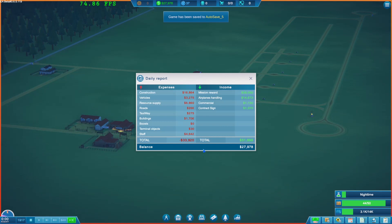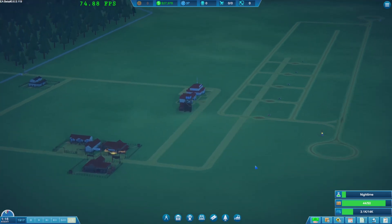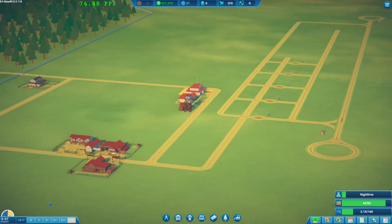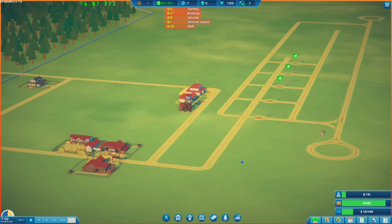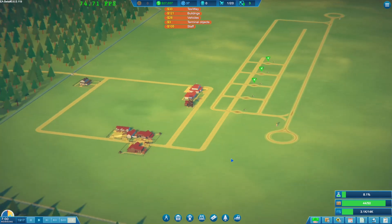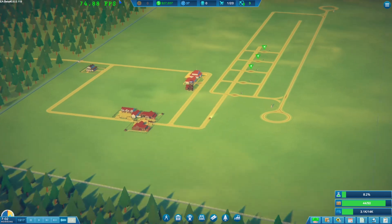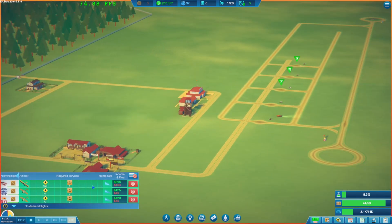What happened today? We made a ton of money - mission rewards are the bulk of it. Hopefully we can continue to be profitable. The morning has arrived - let's speed things up. There we go, flights are popping in. Let's get all of these flights to come on in.